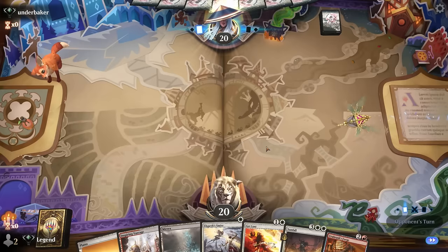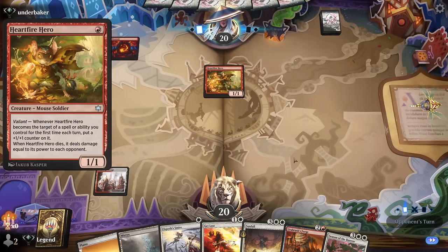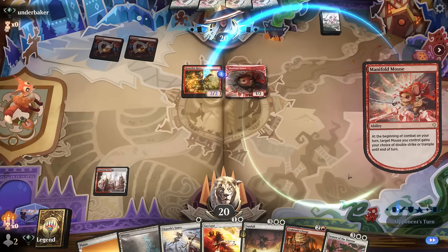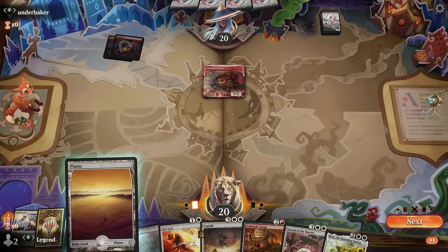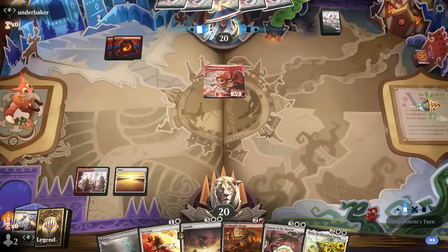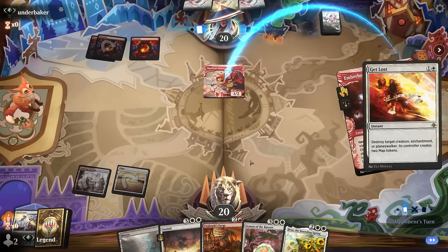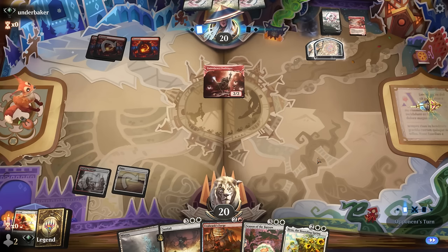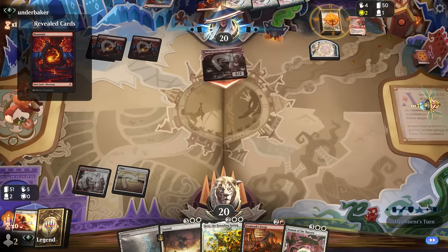On to the next one. We're on the draw with a decent hand — got early removal for aggro and Forge to start applying pressure. Smite is the ideal answer to an early Hardfire Hero or Scamp. A Manifold Mouse to give double strike appears, so we'll need to Smite. I'm not sure yet if I Get Lost the Manifold Mouse or wait. For now we can wait and see. Ember Heart Challenger would get double strike and trigger Valiant, so I think the Manifold Mouse is scarier than the Challenger. They can also potentially go Exploring.